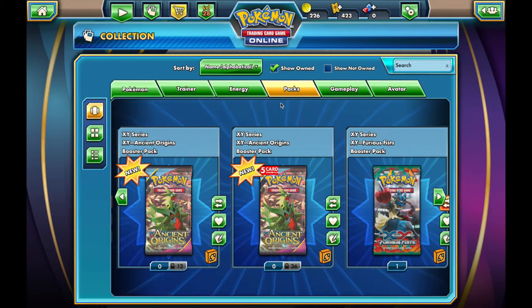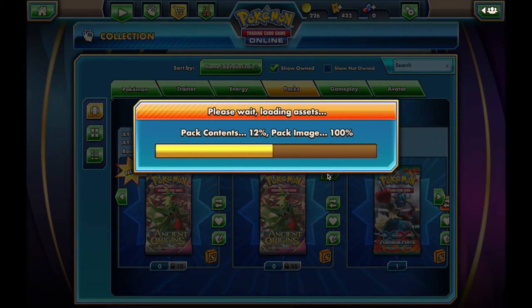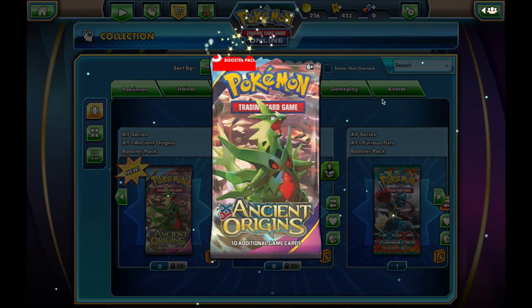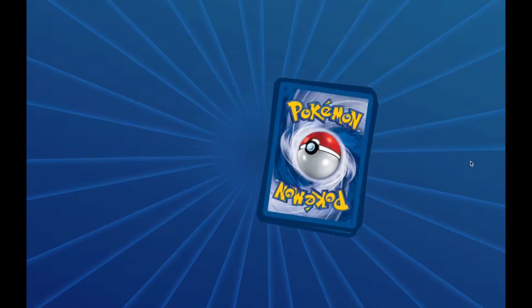Hey guys, this is Elise from 96Creative and I'm going to be opening up 36 five-card packs of Ancient Origins. Pretty much like a booster box but with five cards instead of ten, which I've redeemed with my coins. Opening up the first pack — this will be the first set of Ancient Origins cards that I've received or opened up on here. Let's see what kind of pulls we can get.